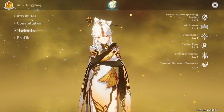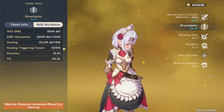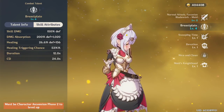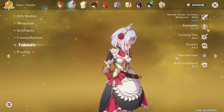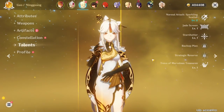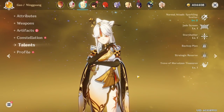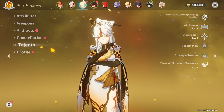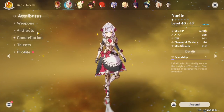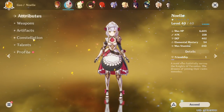Ningguang doesn't have a shield herself but she can create crystallize reactions very easily. If you want her as a pure support, run the Petra set on her, crystallize, pick up the crystal — you'll have a shield. You can make multiple crystals: pick up one, wait a bit, pick up the other, which is good for shield management. For Noelle, her E gives you a shield that lasts 12 seconds and she can also proc crystallize with it. If you have Petra on her, you can pick up the crystallized shield. I think Ningguang and Noelle are both the best shields — I personally like Ningguang a bit better because you can actually DPS with her.